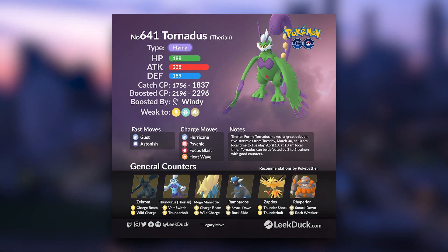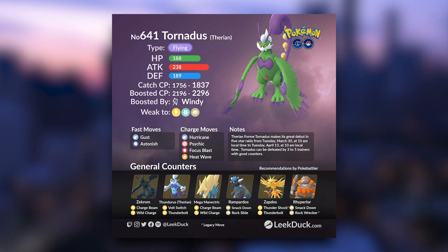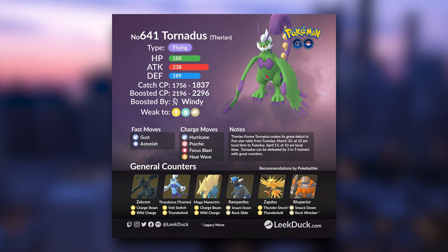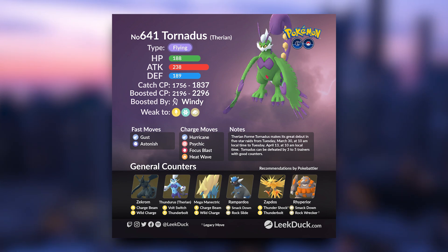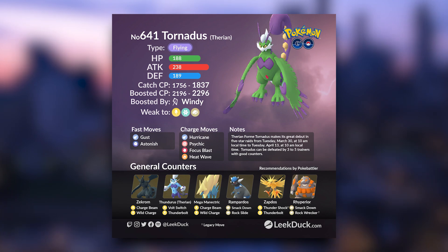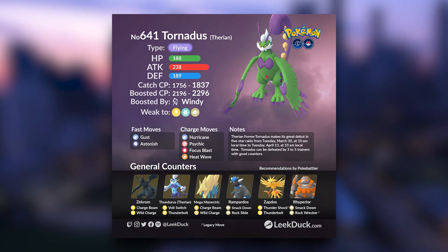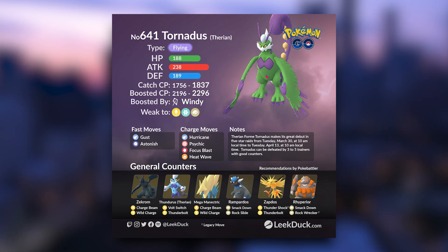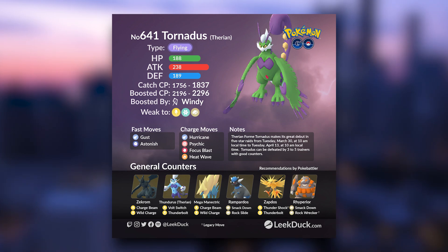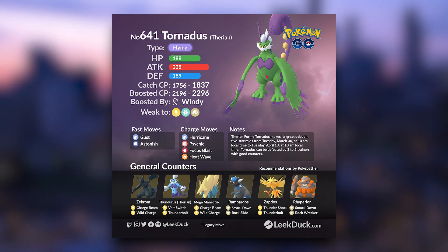But if you're going up against a Tornadus with Astonish and Focus Blast, Heat Wave, or Psychic, then your Electric types will struggle a little bit, considering that most Electric types are Glass Cannons. Another good Glass Cannon option is Rampardos, but you will want to watch out for Focus Blast. Go with Rampardos if you're up against a Heat Wave Tornadus, mainly because it will resist that Fire type move. Another safe Pokemon is Rhyperior with Rock type moves — it resists a lot of those moves, but just like Rampardos, watch out for Focus Blast. If Tornadus has Psychic, Hurricane, or Heat Wave, Rampardos can be a really solid anchor for your team.